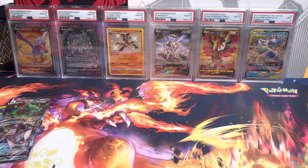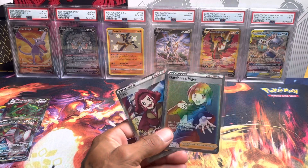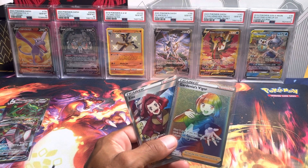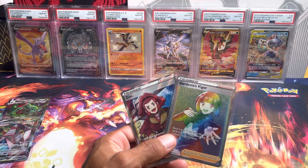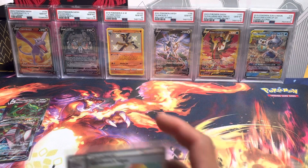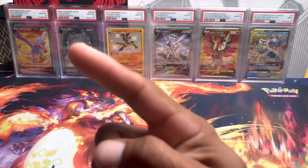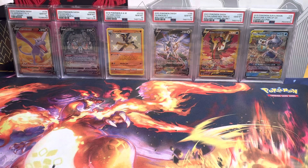That is gonna do it for this video guys. We ended up getting two trainer cards: one secret rare Gardenia's Vigor and a Zisu full art trainer from Astral Radiance, plus our promos of course. If you enjoyed the video, hit that like button on your way out. If you want to watch more content, there'll be a video popping up in the corner.